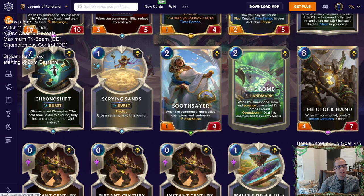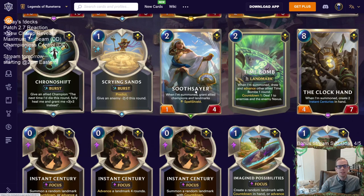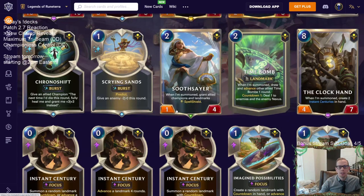Soothsayer may end up being the best non-champion card in the expansion. For only two mana it gives your landmarks and champion spell shield. Giving your champion spell shield for two mana is really really powerful. Turn five you play Azir then play Soothsayer and now your Azir has spell shield. It also gives your Buried Sun Disc spell shield. You can give Zoe spell shield, give Zilean spell shield — so many champions benefit, and if you have multiple champions they all get spell shield.